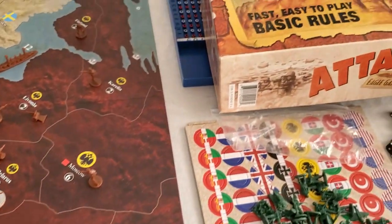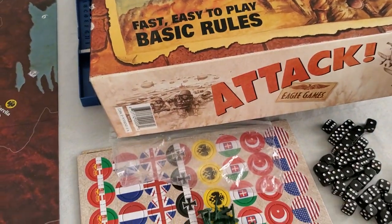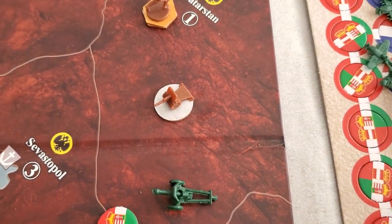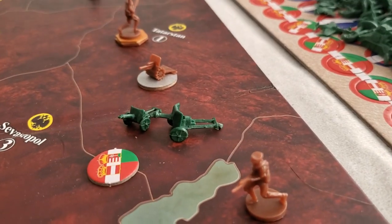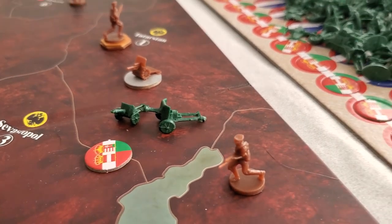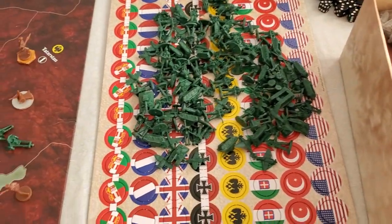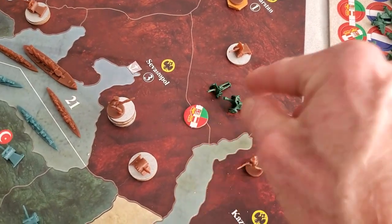So what I'm going to be doing is using the stuff from my Attack game, which I've never played. I picked this up at Can Games for like a song, but it has things like this — it even has different size artillery pieces for little guys. You can see here, like different units, maybe five artillery pieces or one or whatever. They don't have all the different colors, obviously. They don't have the same colors as what I've got. So I'm going to use all these markers that I'm not using that came with the actual Axis and Allies World War I game.